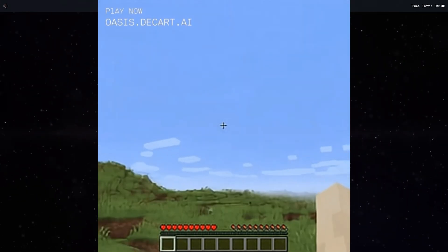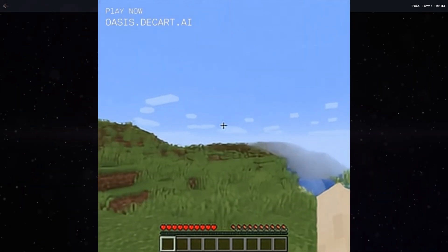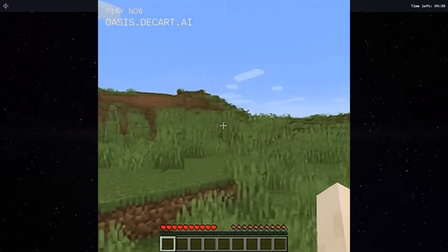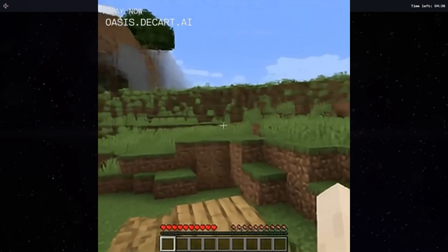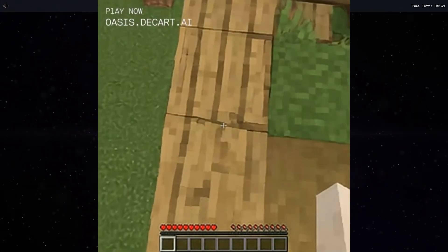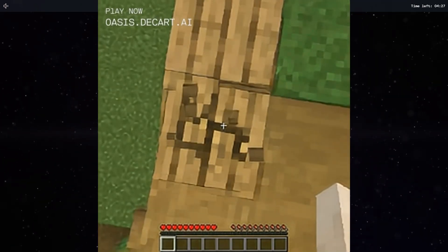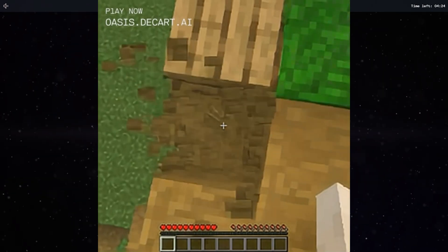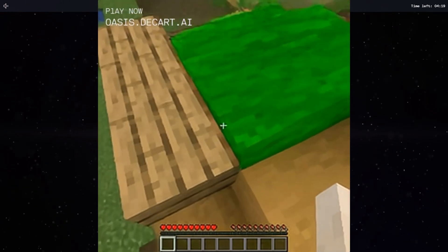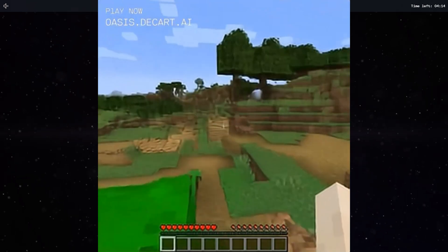On first impression, this is actually really technically impressive. It's obviously pretty blurry — not super clear what's always going on. It kind of looks like you're in almost like a music video or a trippy sort of dream. I turn around and there's just some wood that has appeared out of nowhere. Blocks are disappearing and now there's a big green blob that is an expanse — not quite sure what that's meant to be.